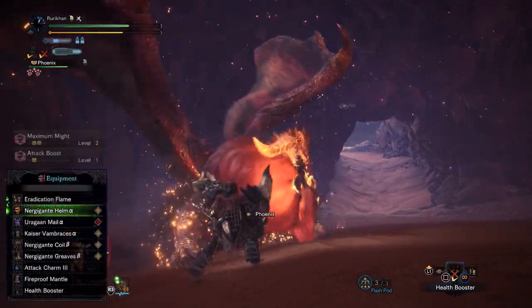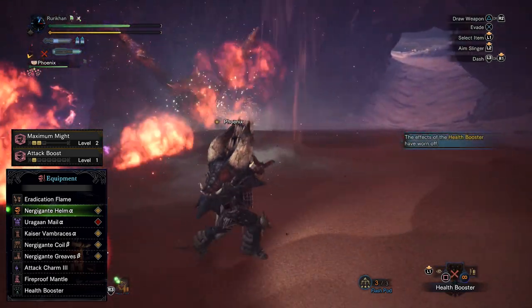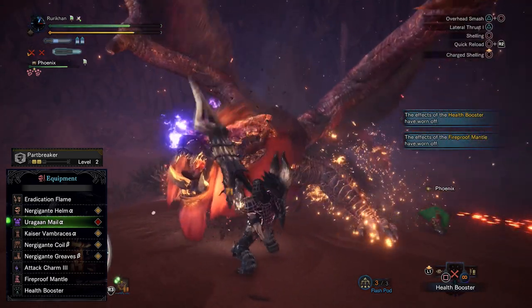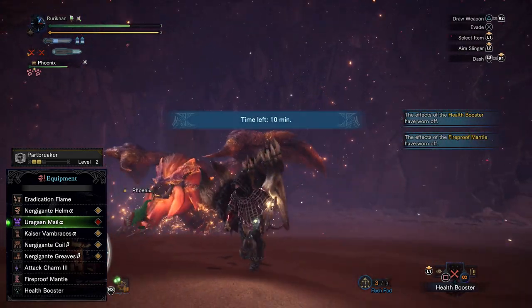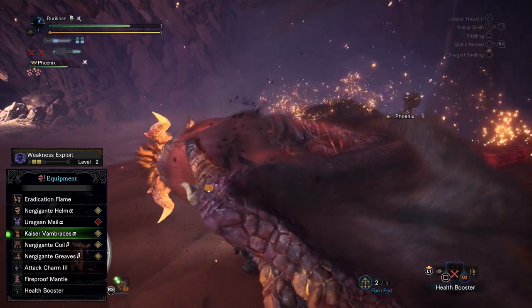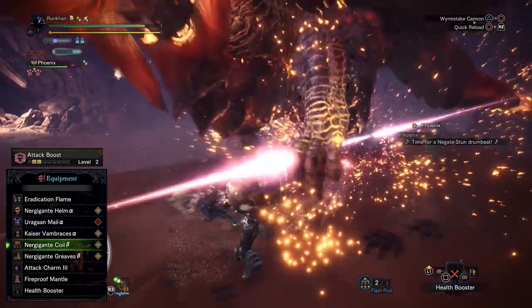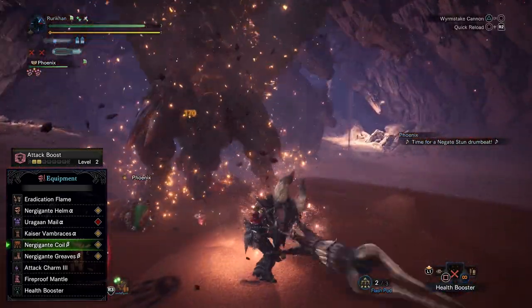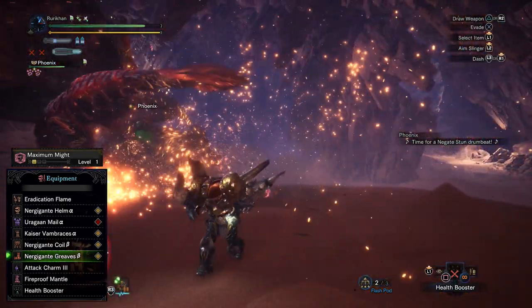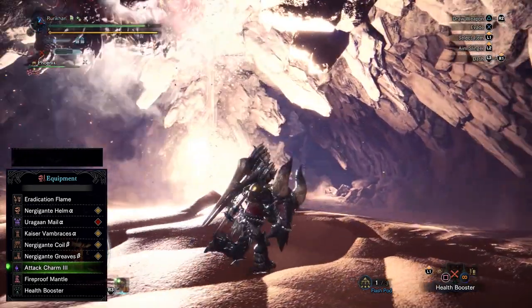Let's go over the rest of the build. We have Nergigante's Helm Alpha for Maximum Might and Attack Boost — pretty much a no-brainer. Uragan Male Alpha is for Part Breaker tier 2, and we're going to max out Part Breaker on this build. Kaiser Vam Braces give Weakness Exploit level 2. Nergigante's Coil gives Attack Boost level 2. Nergigante's Greaves fully maximize Maximum Might, and then we have Attack Charm tier 3 to get maximum Attack Boost.